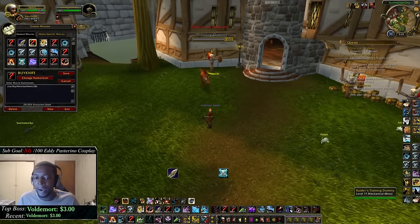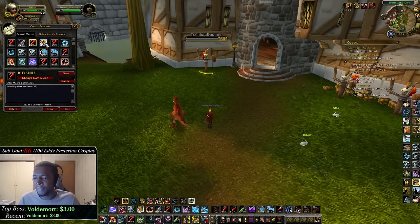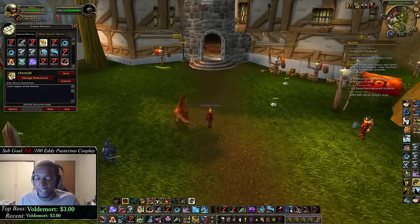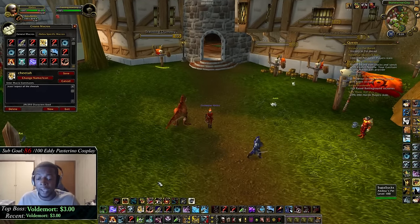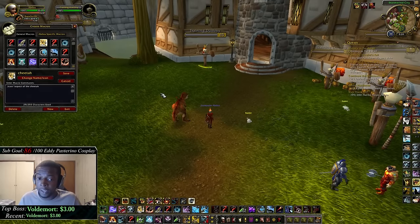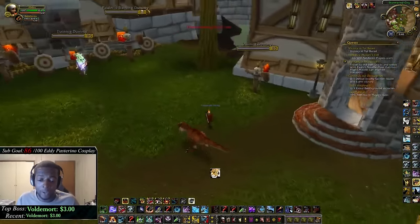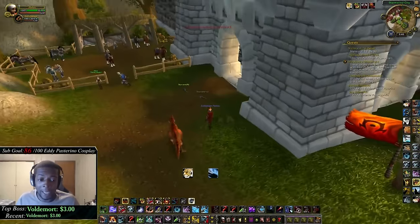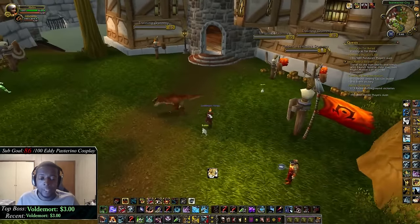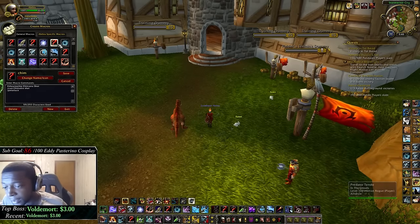My next macro is aspect of the cheetah. This is a very important macro — all it does is cast aspect of the cheetah, and if you already have it up and use it again it'll just recast it without dropping the buff. This is really good especially if you have the minor glyph of aspect of the cheetah. It lets you run around at 30% speed, and when it comes off cooldown it'll just reactivate instead of letting it drop, which can sometimes mess you up.